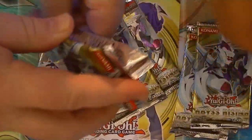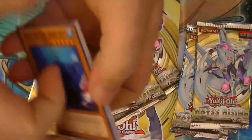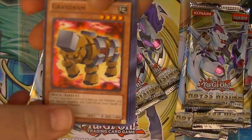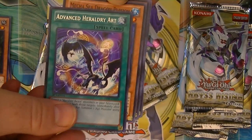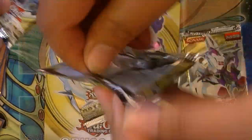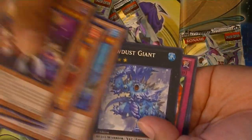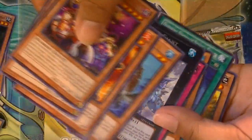Hopefully we pull something really good. Let's see what we can get. Here's our rare — just a rare for the first pack. Oh, Mermel stuff already. My girlfriend takes her turn. It's just a rare too. I thought it was holographic for a second. So trolly. I thought we pulled something.